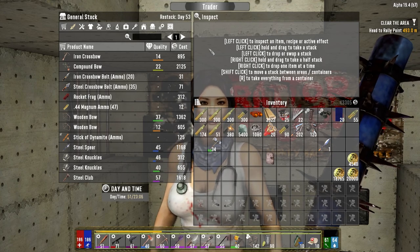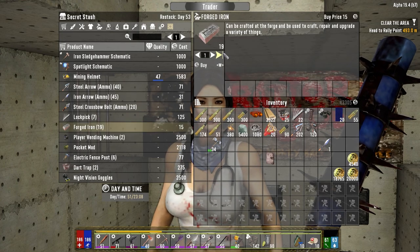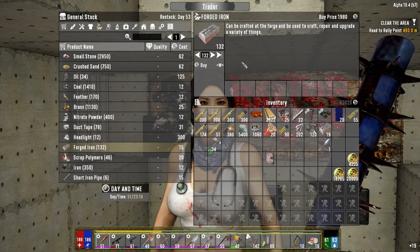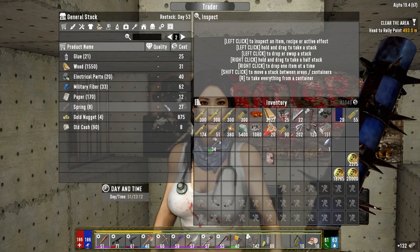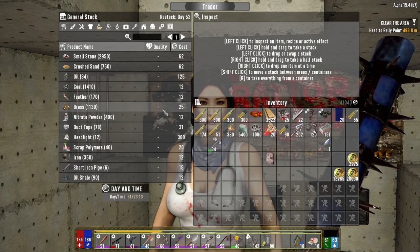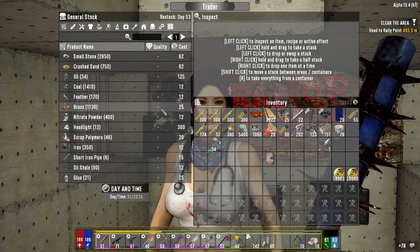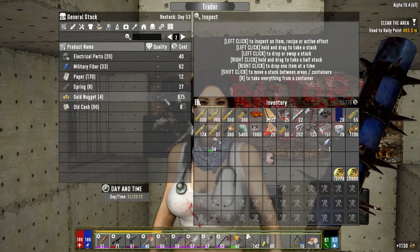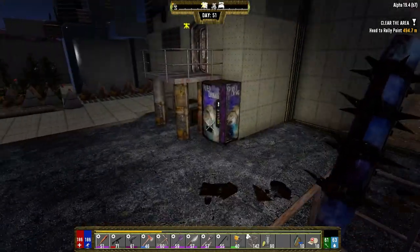Still got lots of money. Any ammo left in here we wanted to buy? Forged iron is relatively cheap — 285, we might as well buy your forged iron. 1,900 — sure, saves time making it. No steel — what, duct tape? Brass — we've got plenty of casings but it's always nice to have more. All right, I think that's good. Thanks for the business. Thanks for being here — open from dawn to dusk, I'm glad you're still alive.